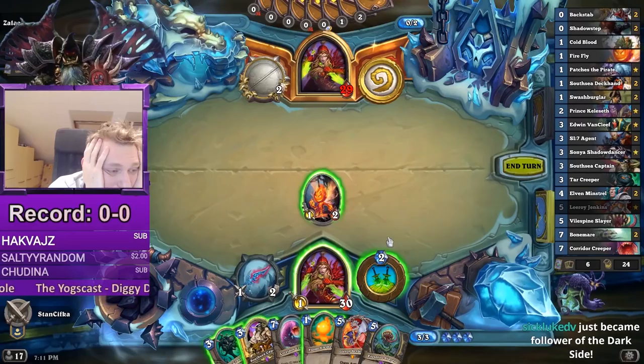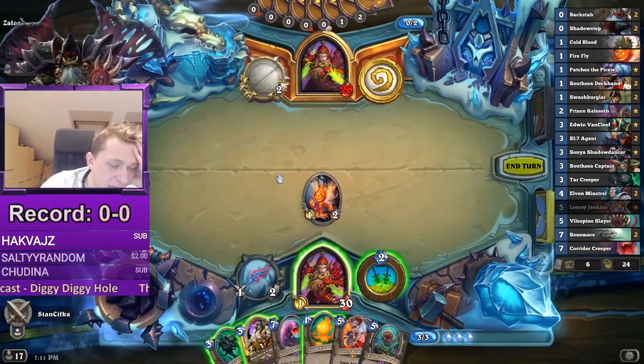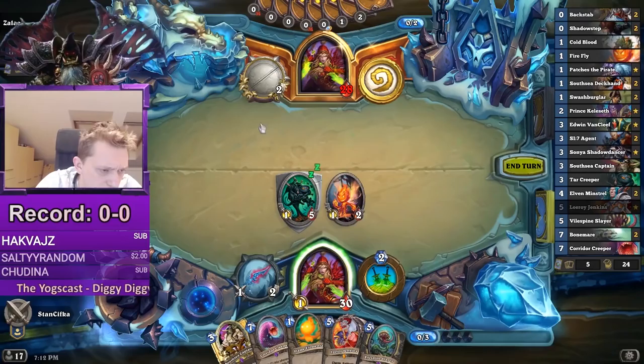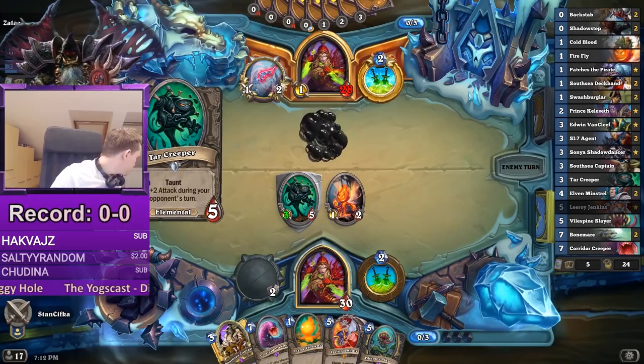Zalai is taking it slow — he probably could coin out the Captain or coin out SI. The way I like approaching this matchup is to keep the Captain with Patches to kill something, and just develop a taunt to deny him the daggers. So just develop the Tar Creeper. I'm risking drawing Patches and being really sad, but the Tar Creeper will do a great job of turning the Wicked Knife down.